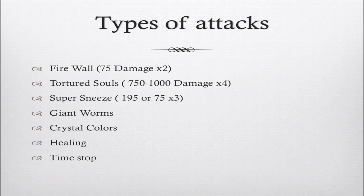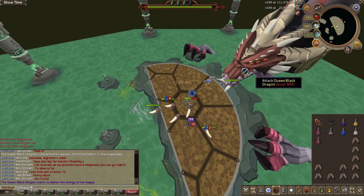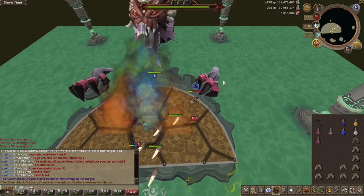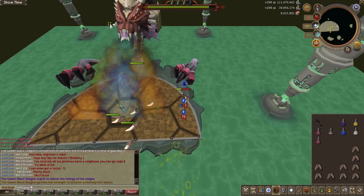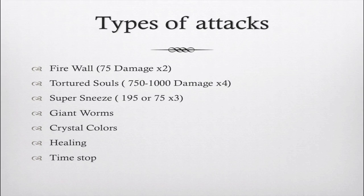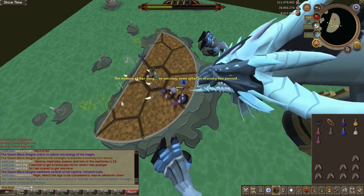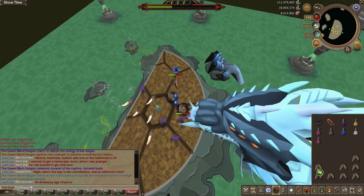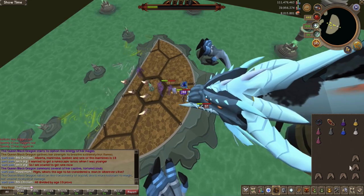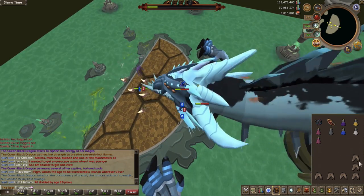The next attack is the super sneeze attack on phase four. You'll see a message in the chat box — it is super important. Run to the side of the arena to dodge this attack; you'll still be hit, but not nearly as much. Put on your anti-dragon shield and run to the side. The crystal colors attack is also worth noting: the Queen Black Dragon can change colors and become weak to Range and Melee, or weak to Magic. If that happens, just resume attacking as normal.